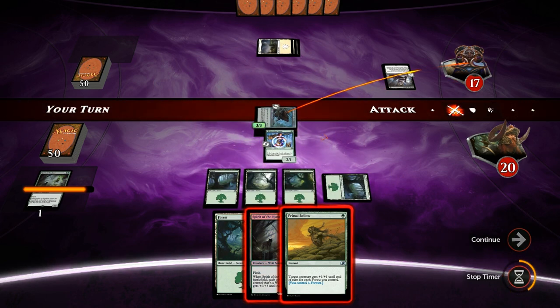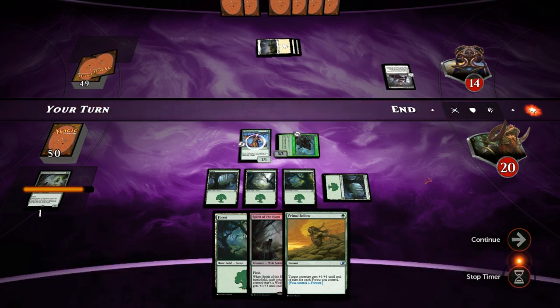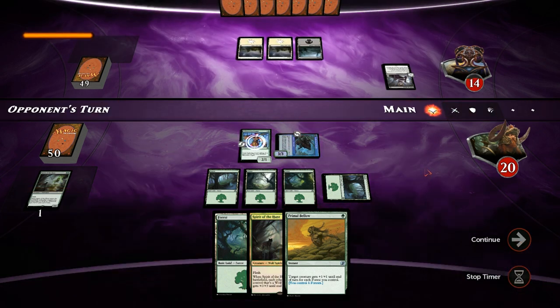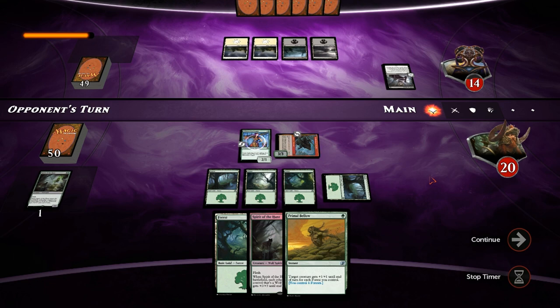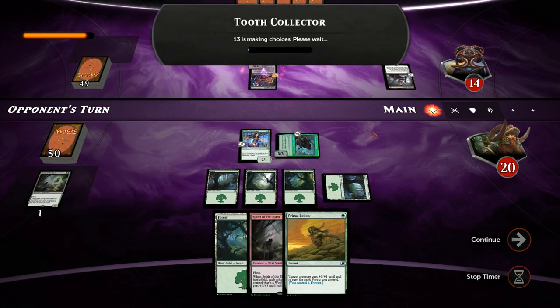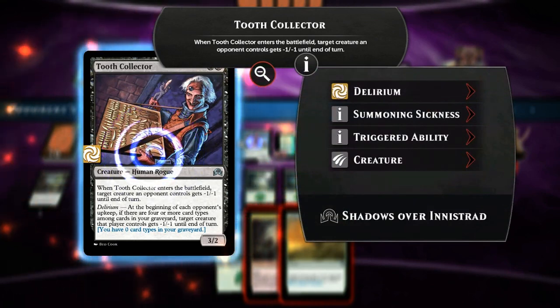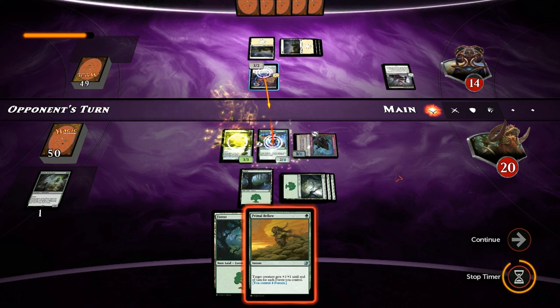Since we only played one spell our turn, the Howler will not transform back. If the opponent has something like Languish we still have ways to pump our creatures to try and save them. Instead, our opponent has a Tooth Collector trying to target our Hinterland Logger giving it minus one minus one, but we play the Spirit of the Hunt to save our Logger. That worked out nicely.